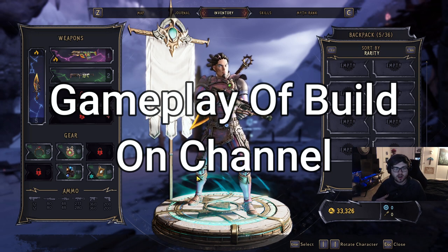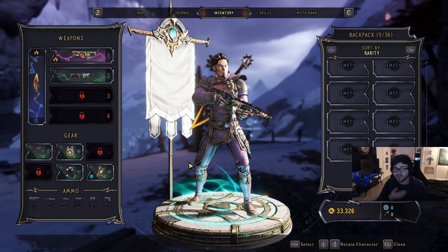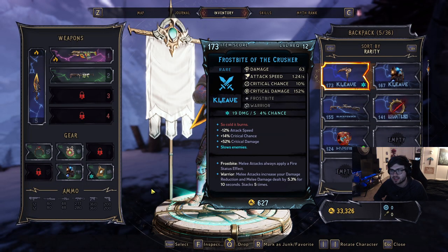Yo, what's going on guys? It's Ress, and in this video I wanted to put together just what a build might look like in Wonderlands for you guys. This is obviously really early in the game — I'm only level 14 — but I do have some gear that synergizes, and I wanted to kind of show that off to you guys. So if you do enjoy, smash the like button and let's just jump right into this.